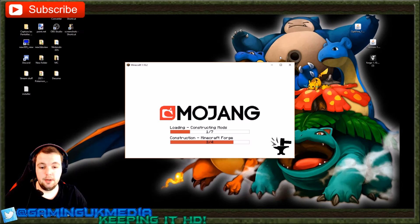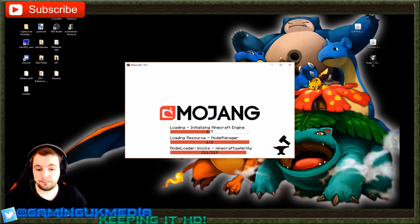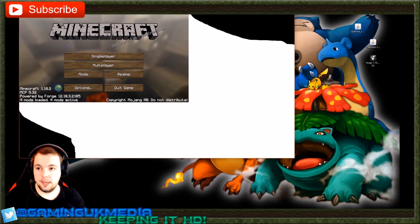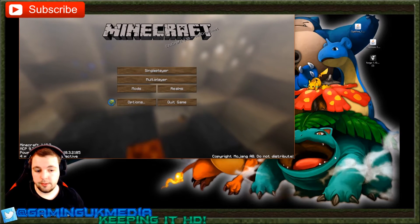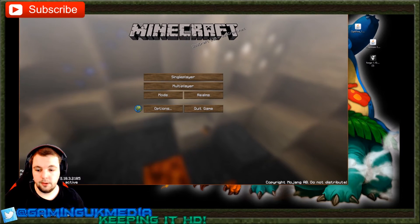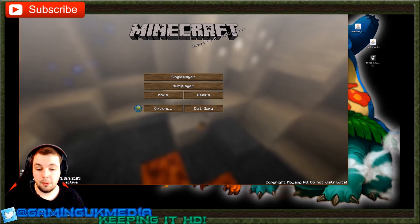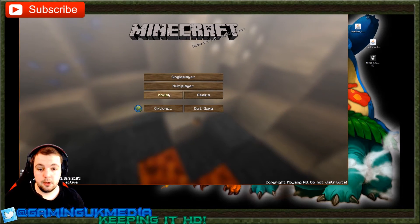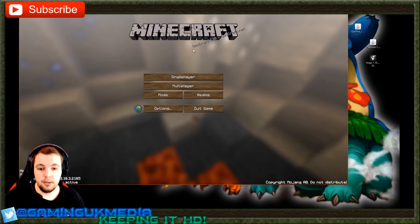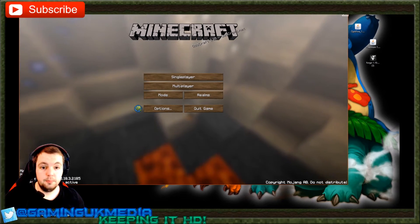A new profile called Forge 1.10.2 has been created in the launcher. Let's load it up and click Play. Here it is — this is the Forge mod loader. In the bottom left you can see four mods loaded and four mods active. It's now powered by Forge. You can go to Mods and see everything in there that you need. Now we're all set to install Pixelmon.